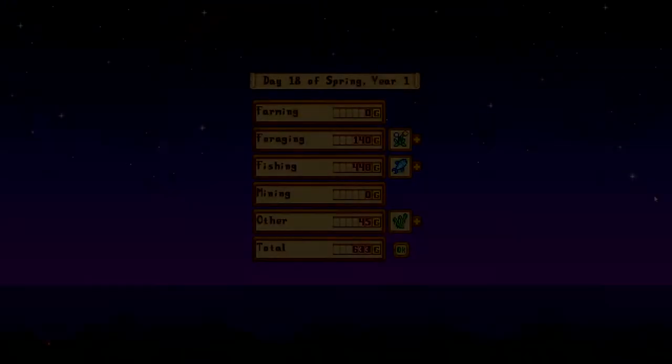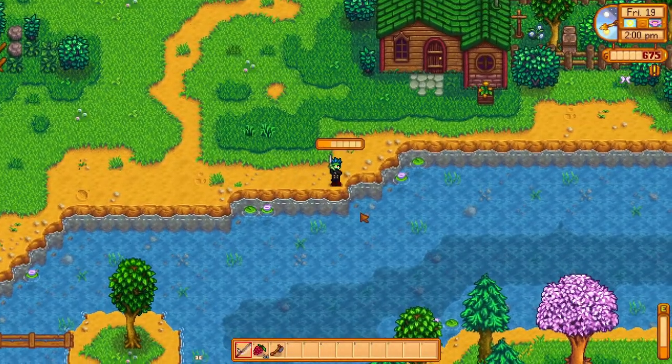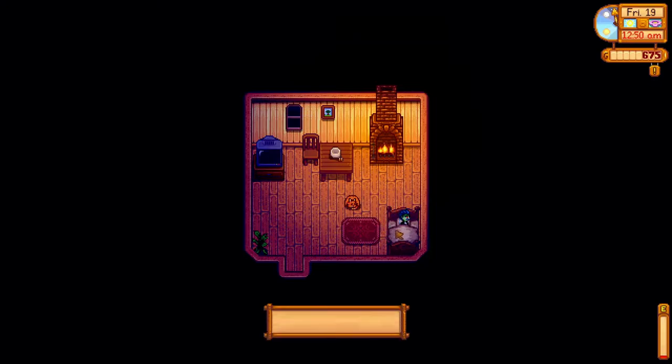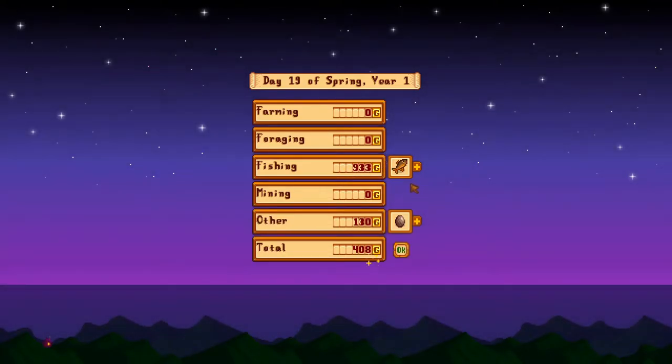Day 19, yes — water. I know, I know, but it will be worth it. Once done, head south of Marnie's to the usual fishing spot. Make sure to keep the chubs and sell the rest. Always go for the chest as well — the chest can produce amazing sellable items like diamonds, eggs, anything you can imagine. So always go for the chest. Once you're done, sell, sell, sell, and go to sleep.